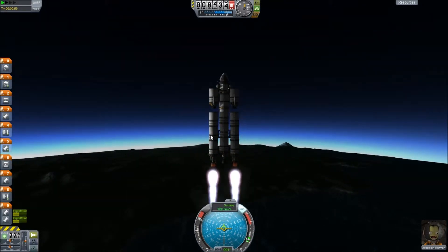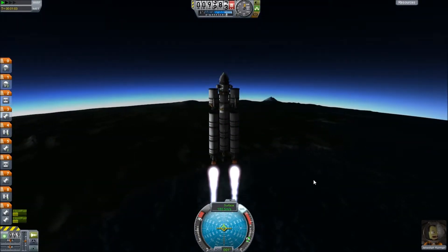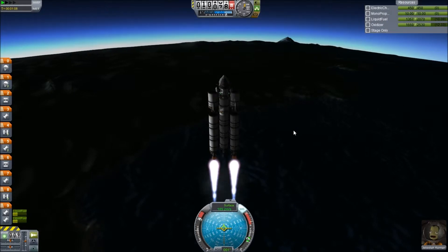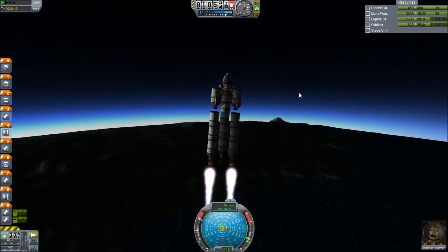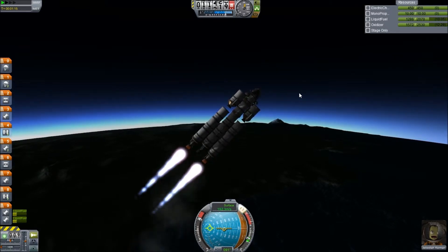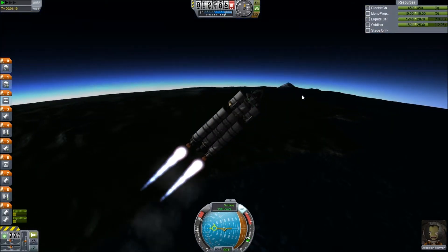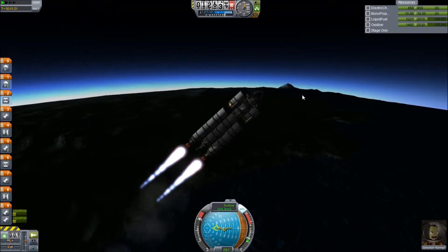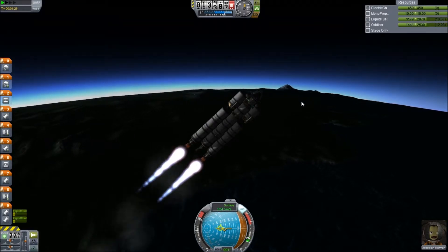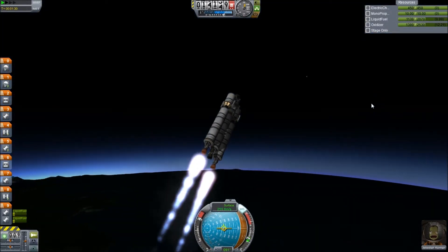If we had some fuel lines I could have run fuel into the centre stack and had the centre engine running, and it wouldn't be a problem. Okay, we're starting to pick up speed again — it's fine. We're up to ten kilometres, let's start doing our gravity turn. We want to get a low orbit because it helps in getting to the moon. The closer you are to the centre of mass of what you're orbiting, the more efficient your burns can be. I think it's called the Oberth effect, but I'm not a rocket scientist — I'm just a KSP player.